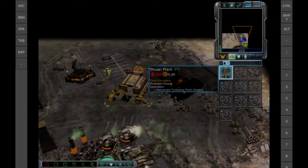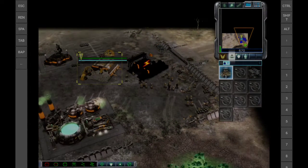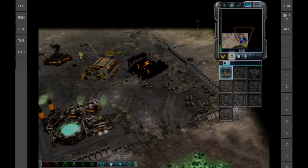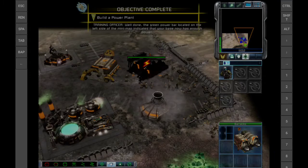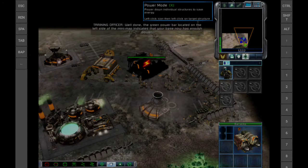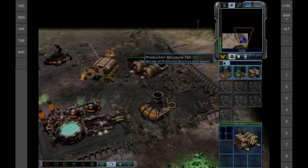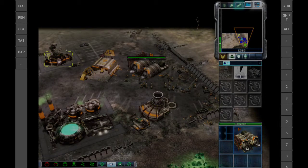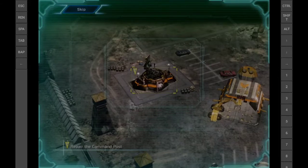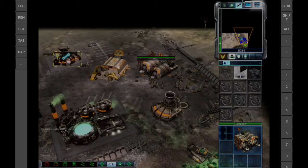Construction complete. New construction options. Objective complete. Well done. The green power bar located on the left side of the minimap indicates that your base now has enough power. Building online. Incoming transmission. Repair the command post to help restore this GDI base to full operational capacity. Repairing. Objective complete.